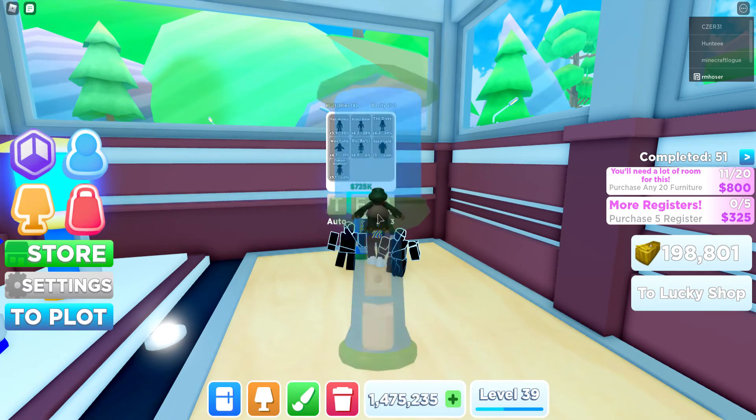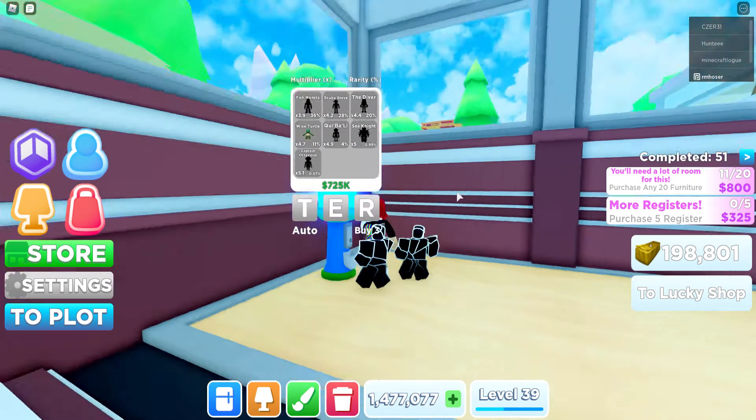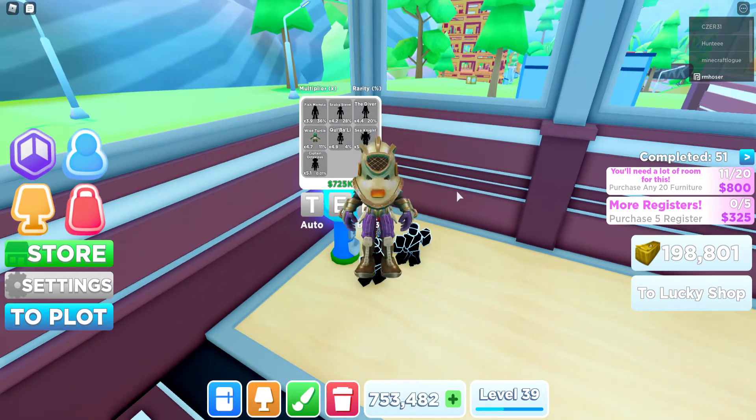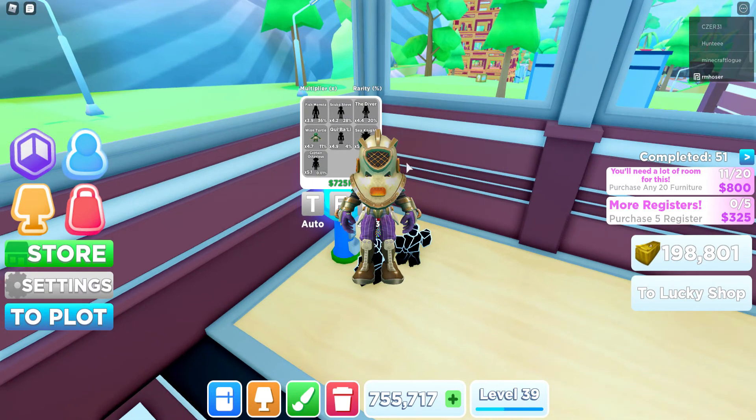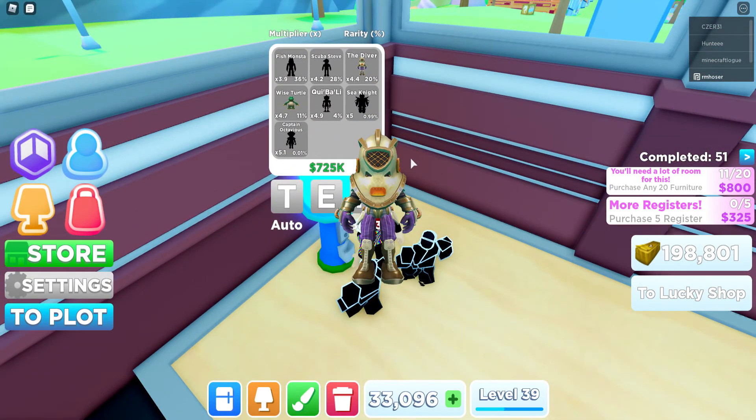We're gonna open some of these aquatic lucky blocks — oh, wise turtle off the mat, that's good! Scuba Steve — oh wait, we got the diver! I thought that was Scuba Steve. Got another diver — those are pretty good.